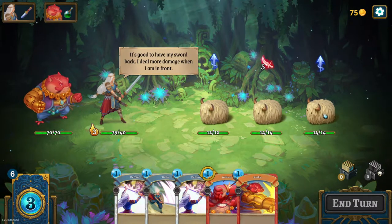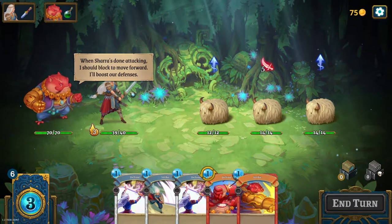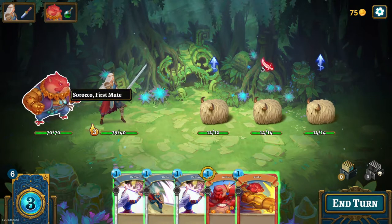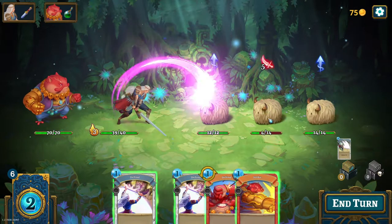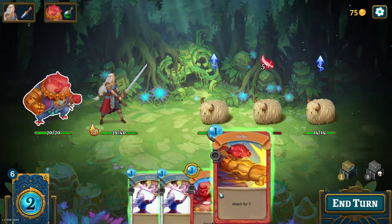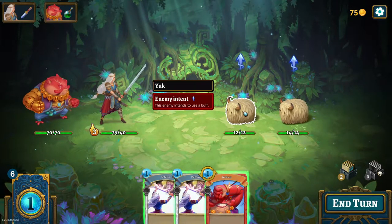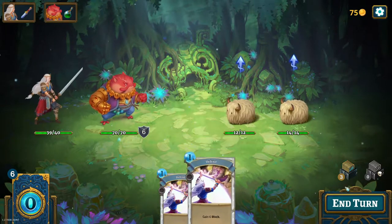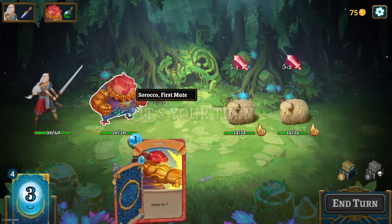Look at the little guys — they are so fluffy. She deals more damage when she is in front, so attack with her and then defend with him. We'll attack the one with more health. They want to use buffs, so let's put him in front. I guess that was a mistake because ultimately if they don't attack, there's no reason to put him in front — I could have attacked with her.